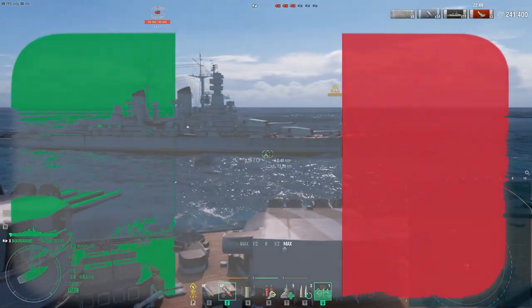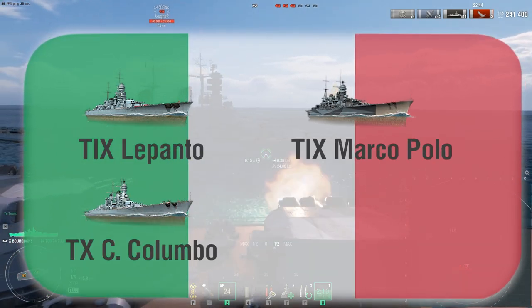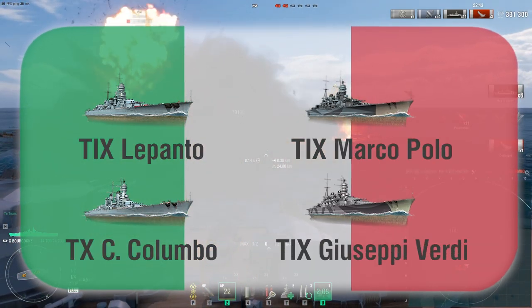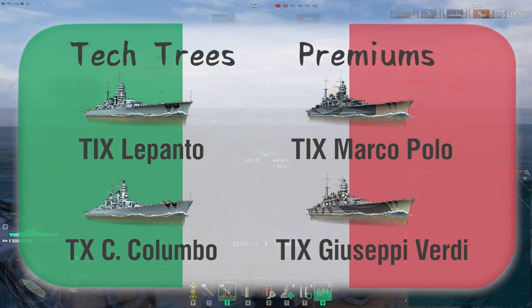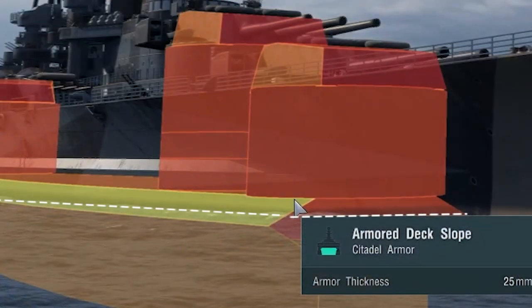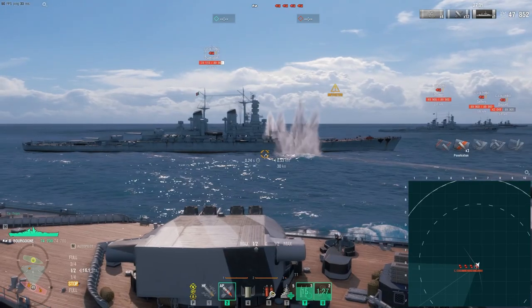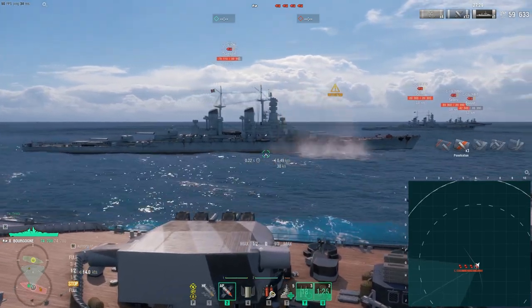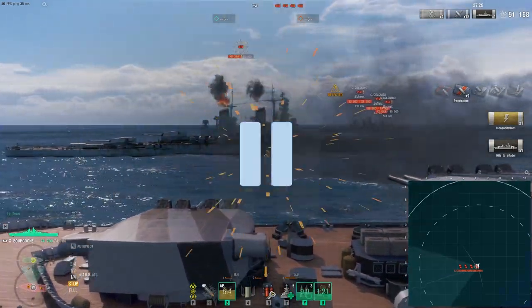Only four Italian battleships are in this category: the Lepanto, Colombo, Marco Polo, and Giuseppe Verdi. The Lepanto and Colombo are the tech tree ships, and those others are the premiums. For the premiums, you can easily blast them because they have an above-water citadel, while the tech tree ones have an underwater citadel. As a result, when you drive by an Italian battleship, you have to be aiming really close to the waterline.